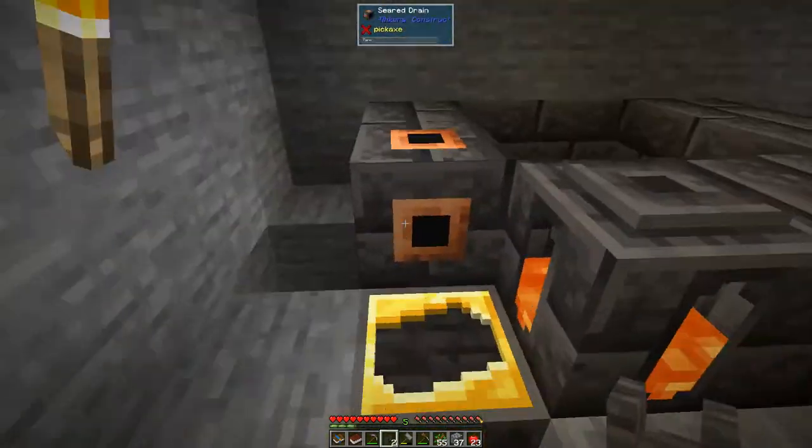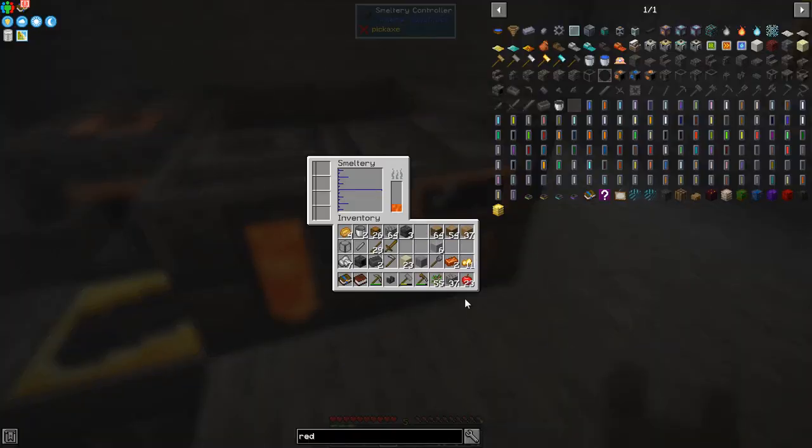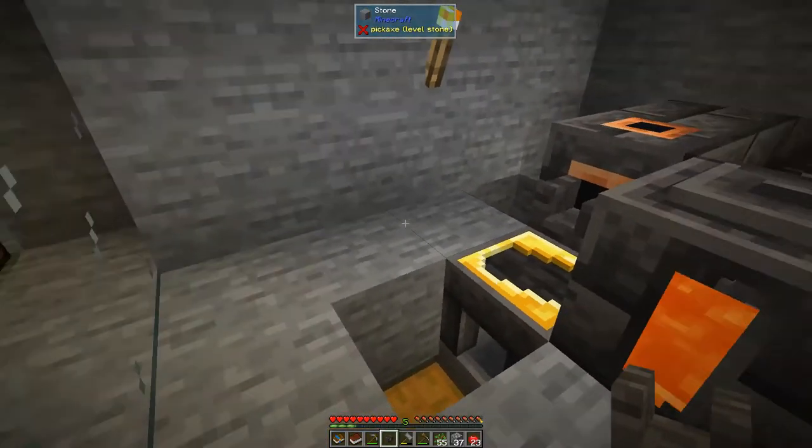We'll need some faucets — let's make another pair so we can do this easily. Now with this setup we should be able to put in four pieces of iron — the iron clusters go in here and these will smelt. Instead of getting five ingots before, we should now get eight ingots of iron out of this.